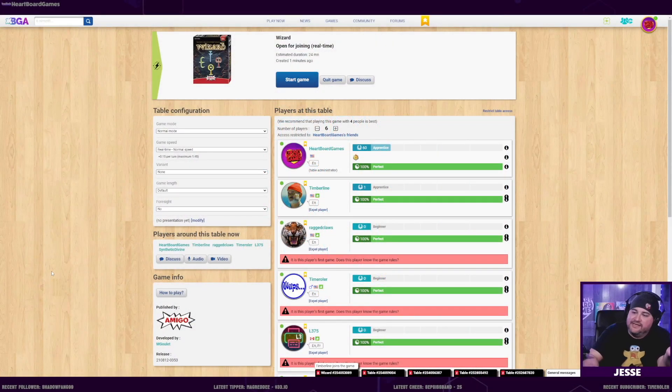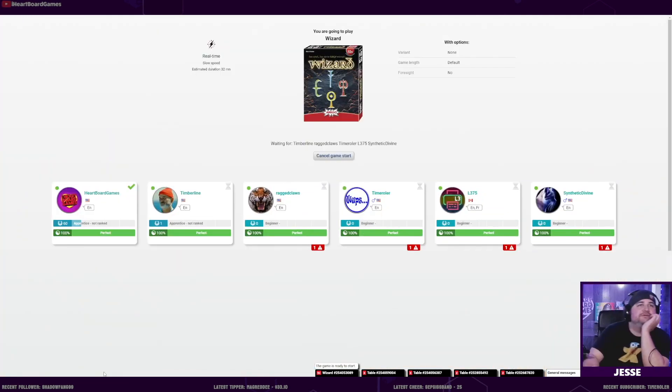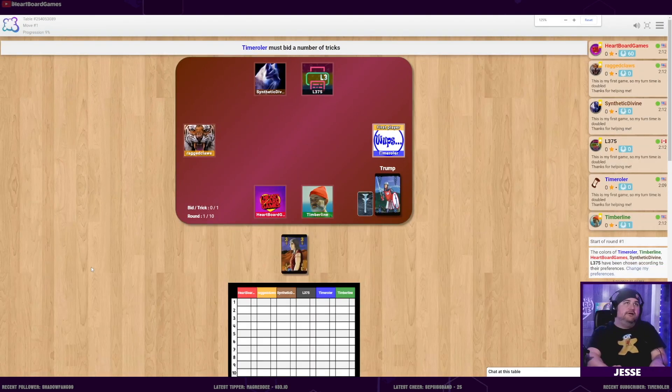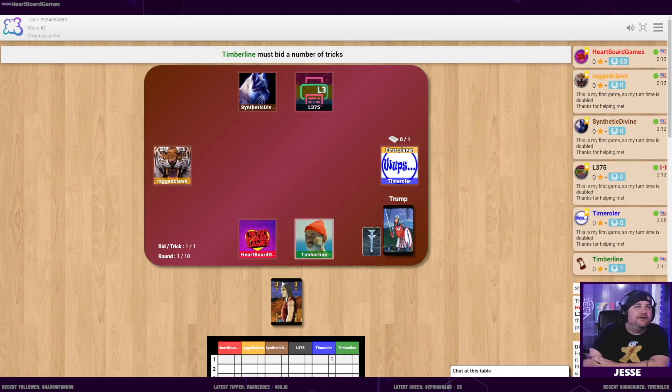This is a trick-taking game - everyone knows trick takers. It has 10 rounds, and the first round you start off with one card, next round two and three and so on. The ones with the Z's are wizards and the ones with the N's are jesters. You bid how many tricks you think you're gonna win.